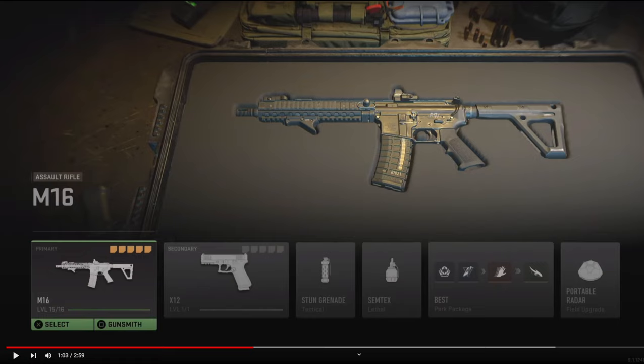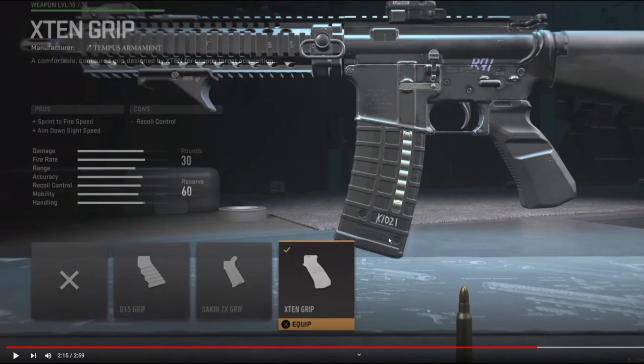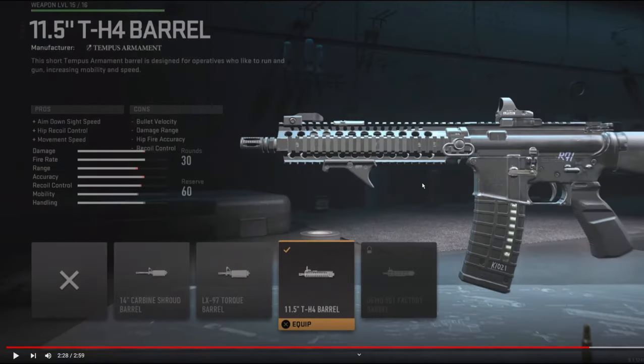For the optic, we're going to be using the Cronin Mini Red Dot. I only use this optic because it looks the best in this game, and iron sights are very hard for me to see sometimes when I'm shooting. On the rear grip, we're going to be using the X10 grip for the sprint-to-fire speed and aim-down-sight speed.